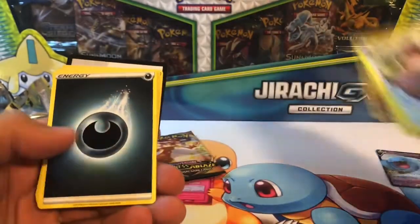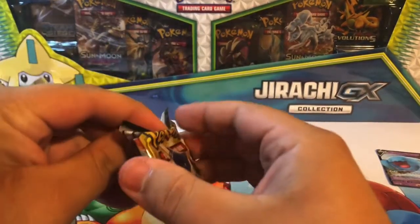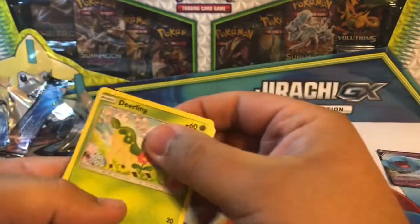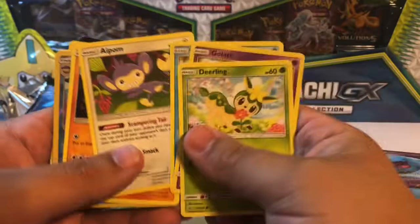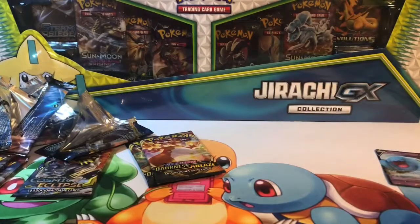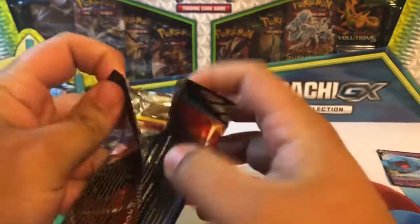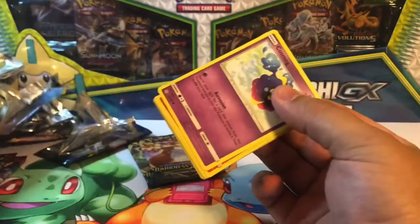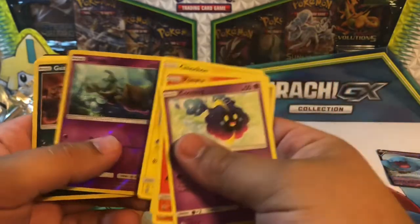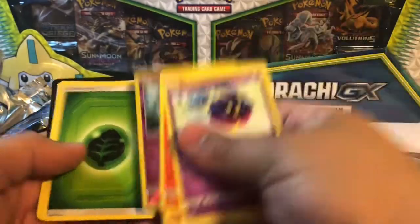Moving on to Cosmic Eclipse — saving Darkness Ablaze for last. Got a reverse holo and the rare, nothing there. Then Darkness Ablaze: got a holo Guzzlord. Still nothing crazy yet.